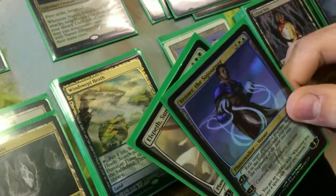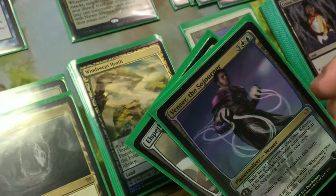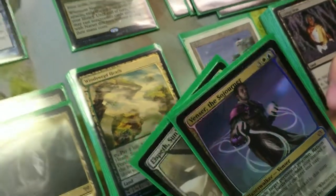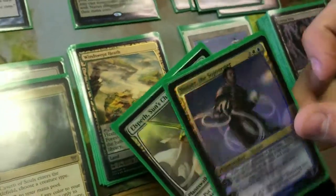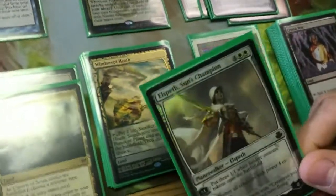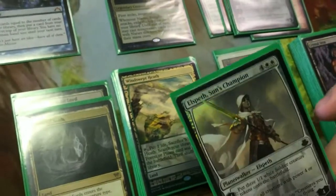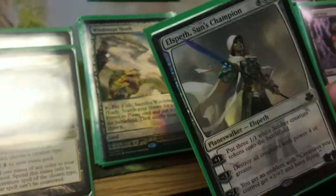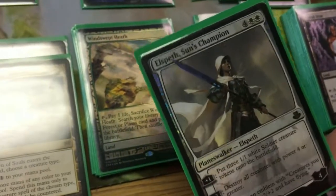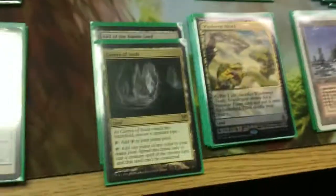Venser is really nice - you can untap some of your artifacts, and he can make Narset unblockable so she can't get killed by your opponent's creatures. If you ult him, he also pretty much wins you the game. Elspeth is pretty cool - she's a win con. Since Narset only has three power, her minus three can be a very good board wipe for everyone else's creatures. You can also get your soldiers if you need them in the late game.